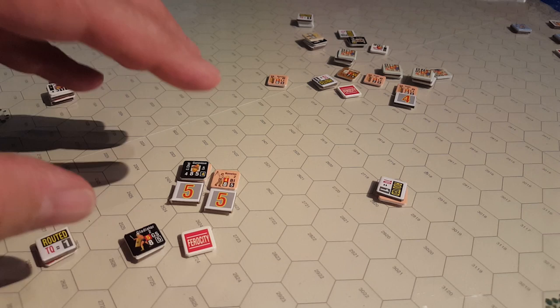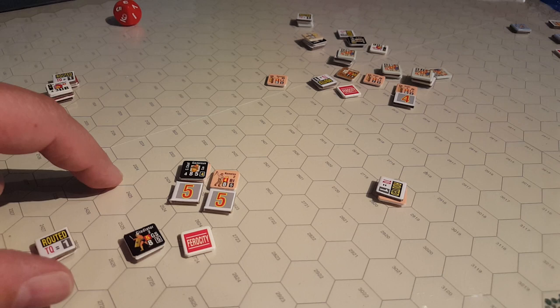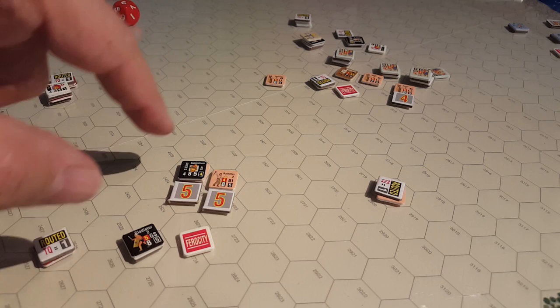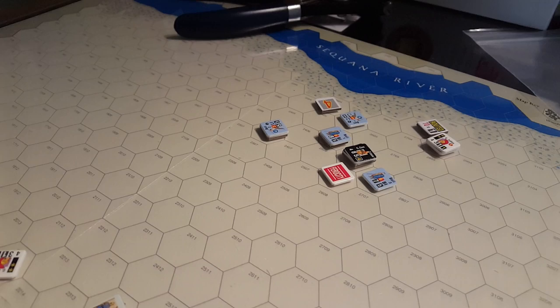Really put some hurt on this formation over here that Gannicus was leading. He wiped out most of the Roman force here in the first activation — got quite lucky with some rolls there. I suffered a rout, but that's okay. That guy's on his way off the board.